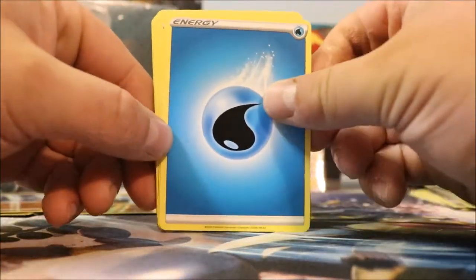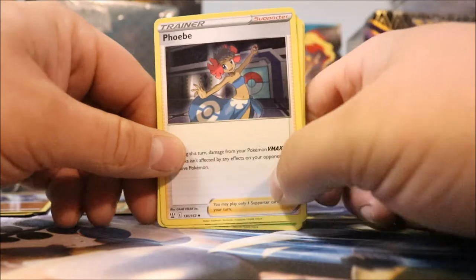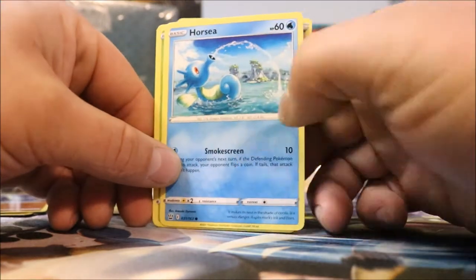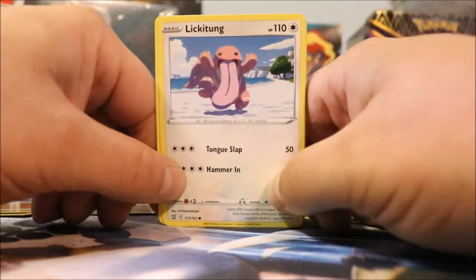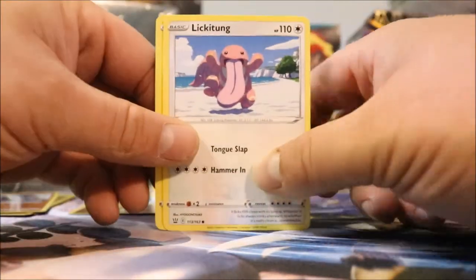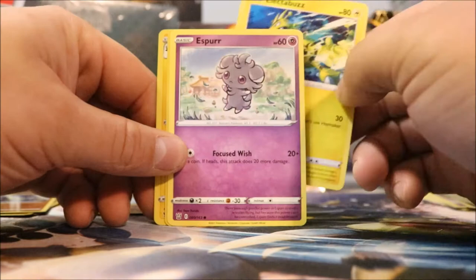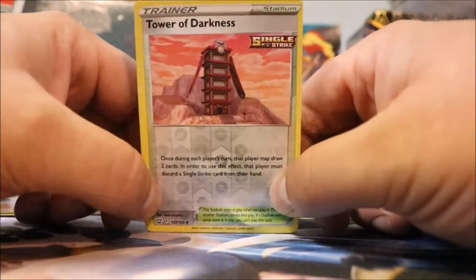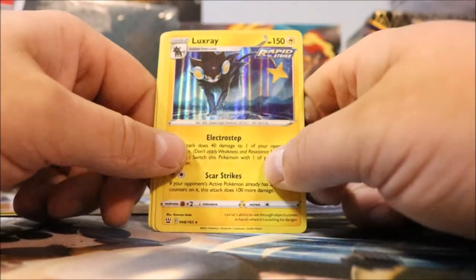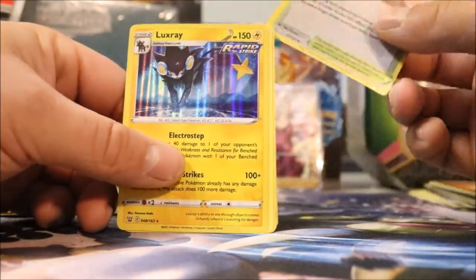Four cards. Little Tricky Poo. Water Energy. Gliscor. Indeedee. Phoebe. Horsea. Shelby. Lickitung. Lickitung! That's my boy — I love Lickitung. He's probably very popular for certain reasons. Electabuzz, he's a cool guy. Espurr. Tower of Darkness — I've already got a couple of these but I think that's pretty cool, pretty wild. Luxray. It's a Rapid Strike one! A little Rapid Strike, not bad guys.